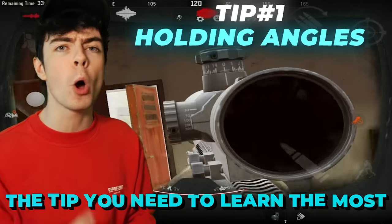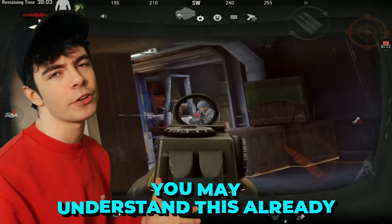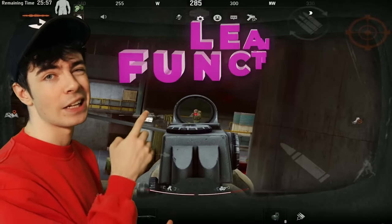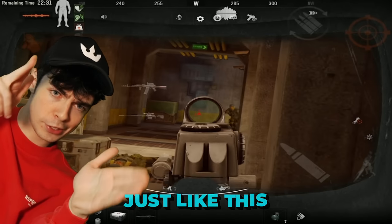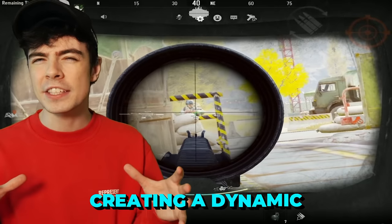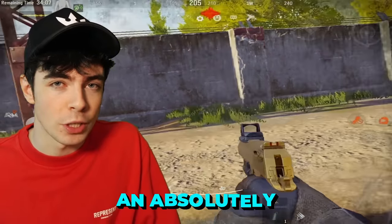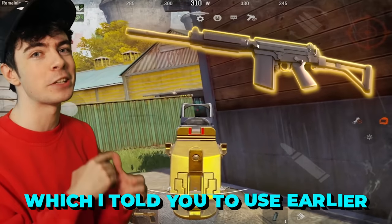And finally, the tip you need to learn the most is how to hold your angles. If you have experience in other mobile FPS shooters you may understand this already. But there's a factor in Arena Breakout you may not have seen if you come from an arcade arena shooter: the lean function. This allows you to lean around a corner and take people out with only showing your head. Obviously this makes it way harder for other people to hit you, creating a dynamic where you'll get kills more effectively while taking less damage. The only problem is if you find an absolutely god-tier player, they may be able to one-tap you with guns like the FAL.